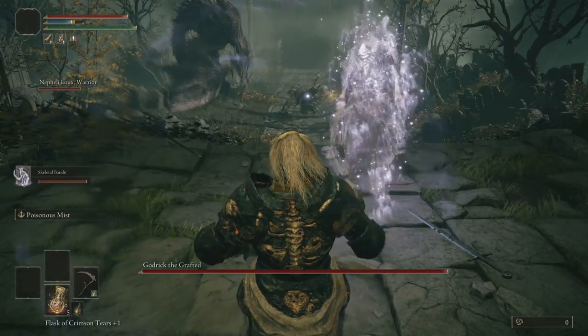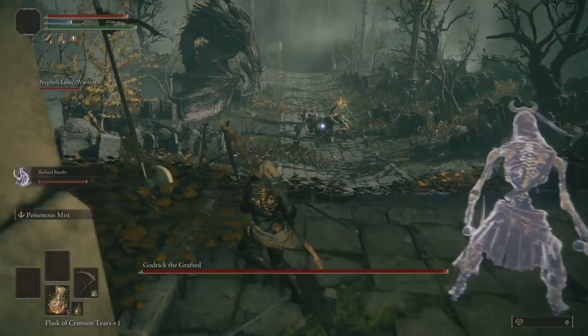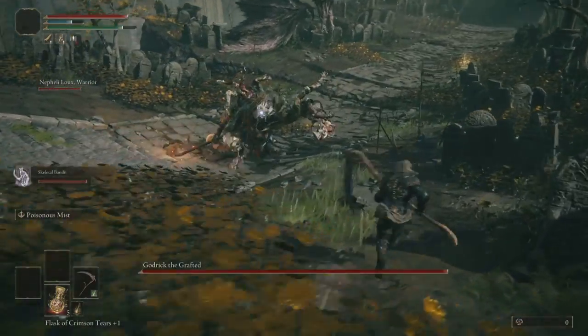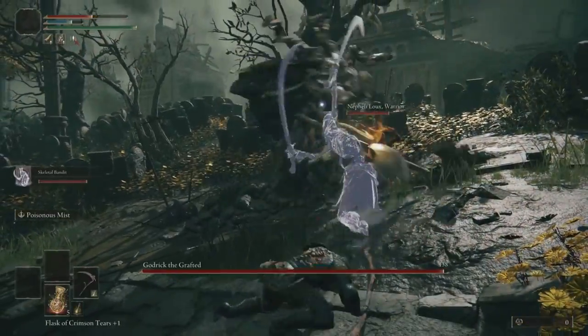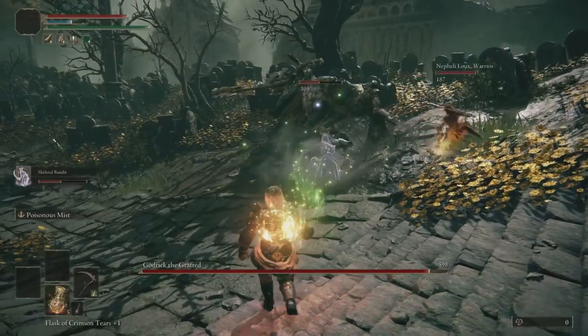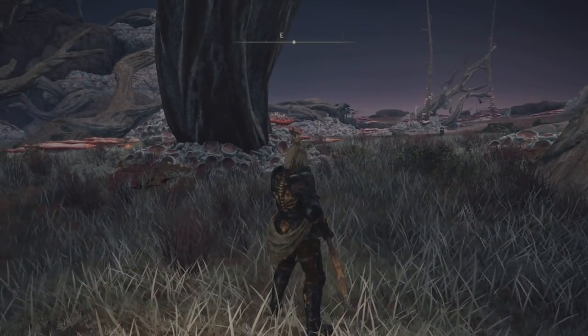Vigor mainly — don't forget Dex, Intelligence, and Mind when you need it. Remember to play with your shield, two-hand your weapon, all that. When you feel ready and want your next main weapon, go back to Caelid, because there is a Death Bird which is holding your new weapon.